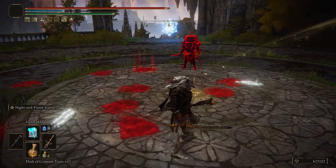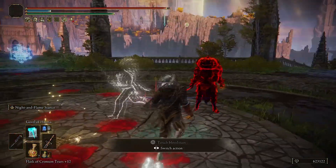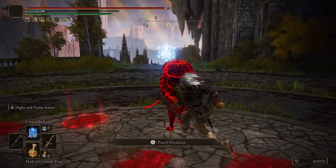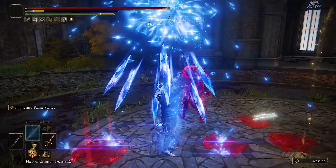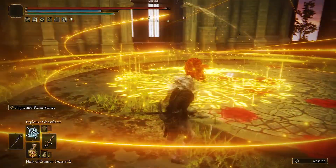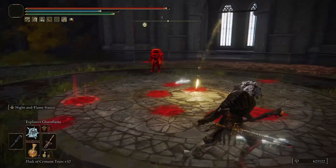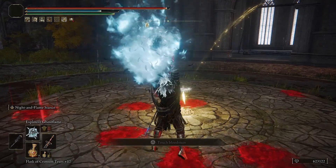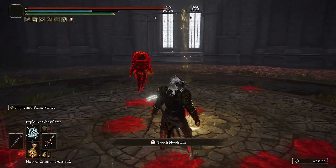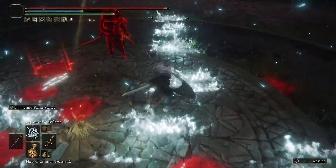Something I'm not sure needed a buff — the Gavel of Haima got more attack added to the hammer itself. Crystal Torrent now does nice damage, staggers enemies, and you don't miss attacks like before. Explosive Ghostflame had its range and frost buildup increased, and it casts faster too — which is really nice.